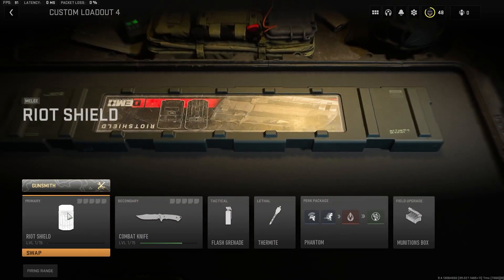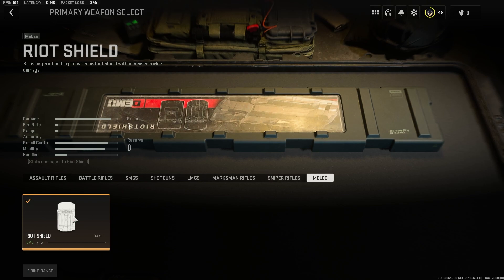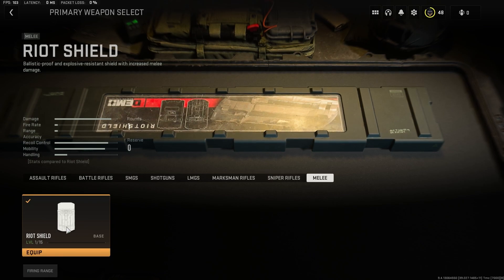For the Riot Shield, we're simply going to click in here. We can see all the different types of weapons, and on the far right-hand side we have melee, where we can select the Riot Shield.